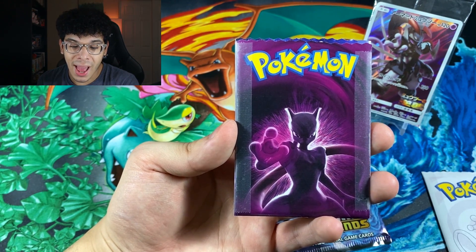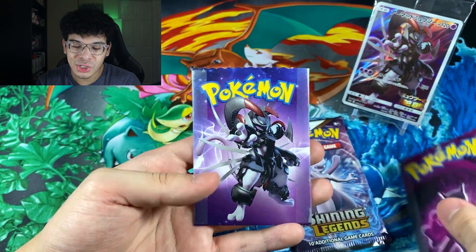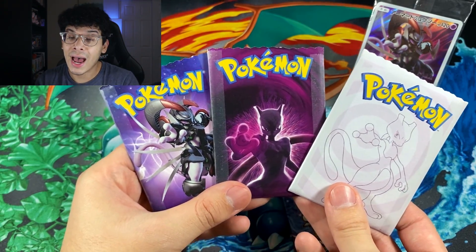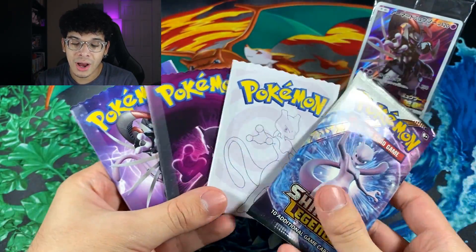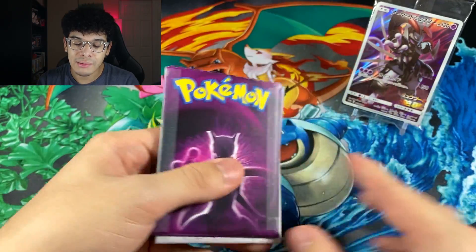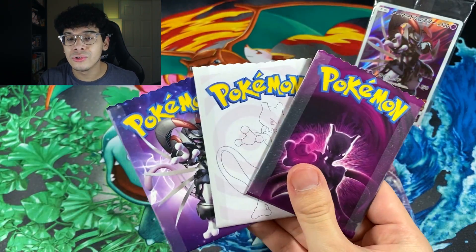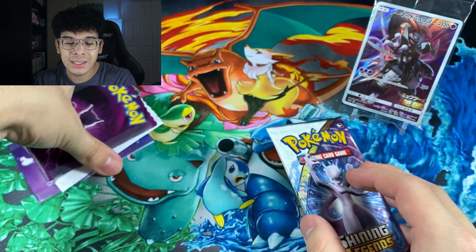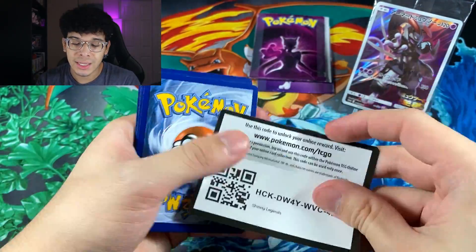Look at this one — that is some actual dope artwork right there. And the final pack is the Armored Mewtwo itself. This one's Team Rocket on the back — it looks like only this one did not get a Team Rocket theme. But check that out. That is some real, real nice stuff right there. We got three custom packs and a Shining Legends booster pack with Mewtwo on it — a total of four Mewtwo booster packs. Should we start off with the Shining Legends pack? I feel like we should, because the homie always includes a guaranteed Ultra in every single custom pack. So I kind of want to open those up last. We know we're going to get bangers within these packs.